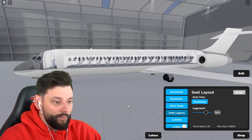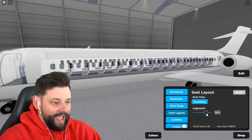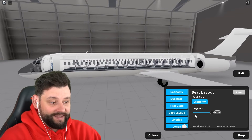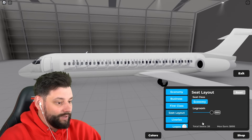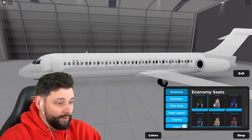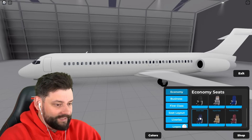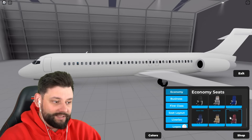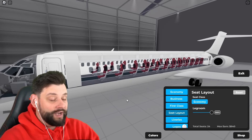Now we go to seat layouts — it can only have economy, no first class or business. We want maximum legroom to get the minimal amount of seats. Currently selected gives 26 seats. The comfort seat is 26, the upgraded seat is 24 — that's our minimum so far. The premium seat gives 26, TV seat gives 26, TV seat plus gives 26. The sleek seat gives 24, the styled seat gives 24, and the premier seat also gives 24.